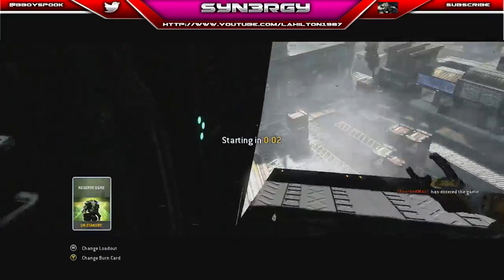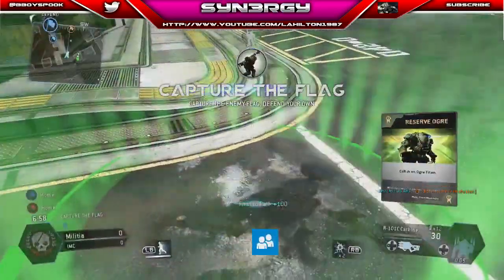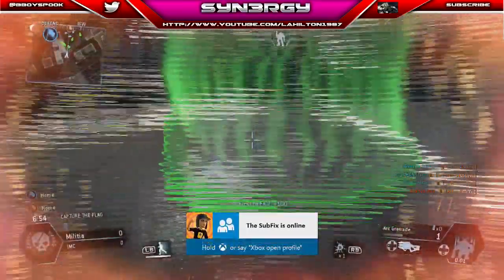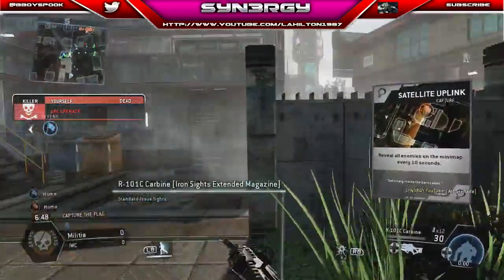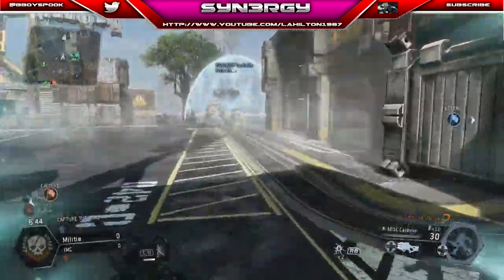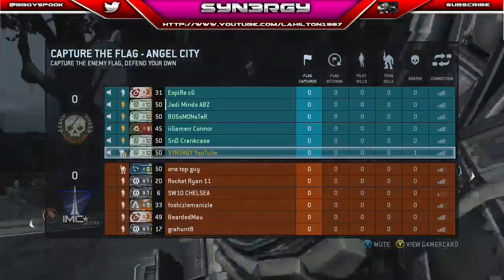Obviously you're gonna have to sacrifice yourself in order to do it. What I'm gonna do is bring in my Ogre, use my arc grenades just to take myself out, and then we're gonna select our second burn card which is the Satellite Uplink. In effect, this allows you to have the Satellite Uplink up while you're in your Titan.